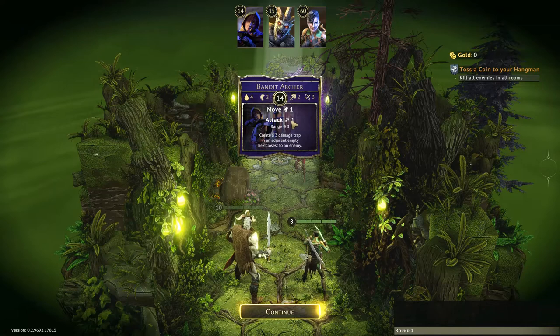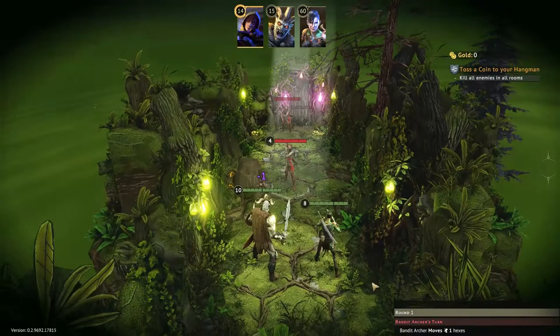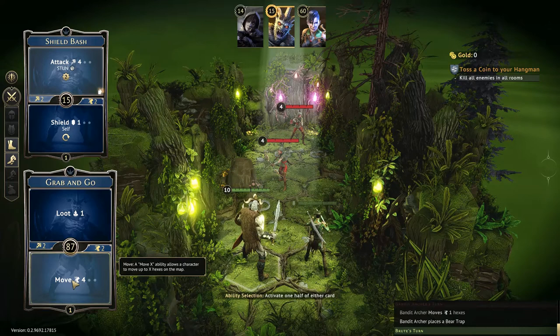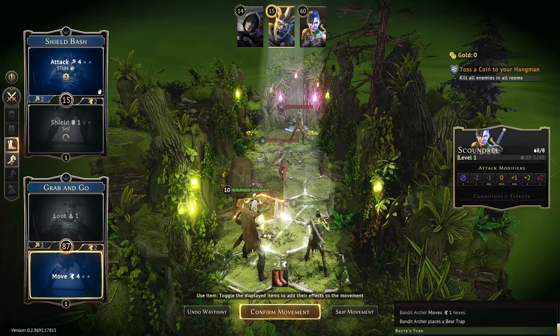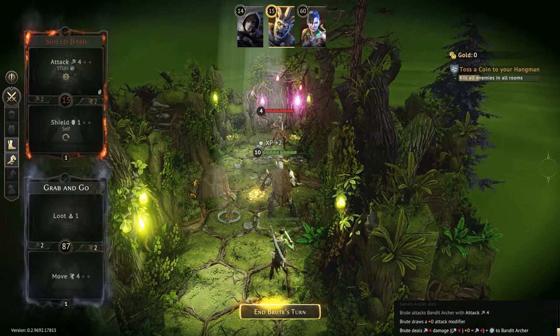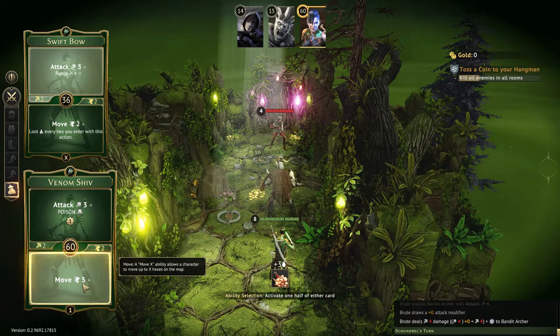The bandit just hits Brute, but luckily the attack modifier means no damage. He moves up one space and lays some traps — that's fine. Not only can we disarm them, there may even be an opportunity to pull enemies into the traps next turn. Brute goes first: a simple maneuver — sidestep the trap, move up, and attack four right there. We got a zero modifier, which is all we needed. He did his job. There's also a move-two action where you can loot every hex you enter — very handy, though we won't use it this turn.